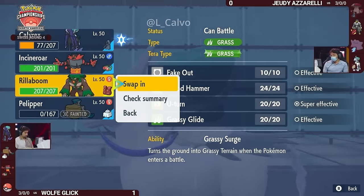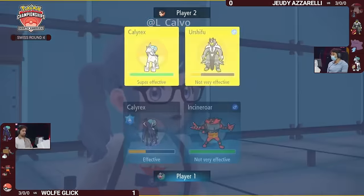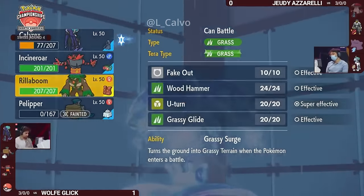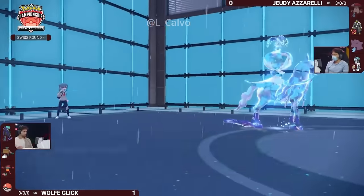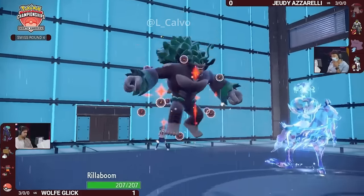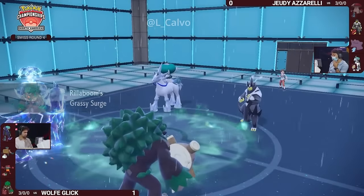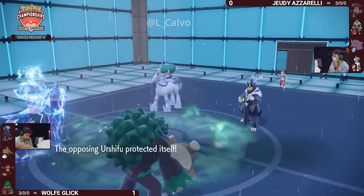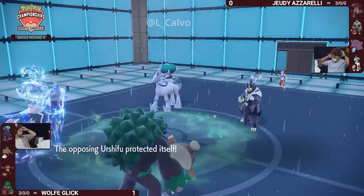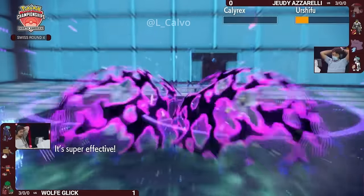A plus-one Astral Barrage would probably just knock out this Calyrex right away, and with the Fake Out option on Incineroar and of course the Intimidate to mitigate Sucker Punch damage, this game just might be over. I think that last turn sealed the deal for Wolf in this series — we are just moments away from confirming the victory. Jody still has the horse in this race but it will be so hard to set up Trick Room, and even if you do you have to deal with the Water Tera Shadow Rider Calyrex.